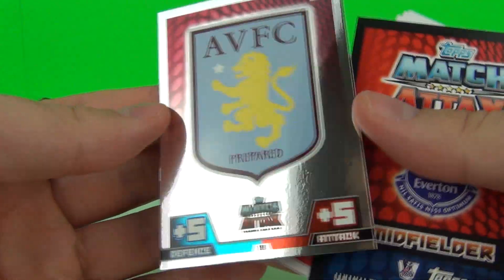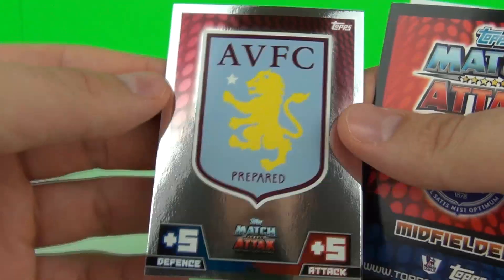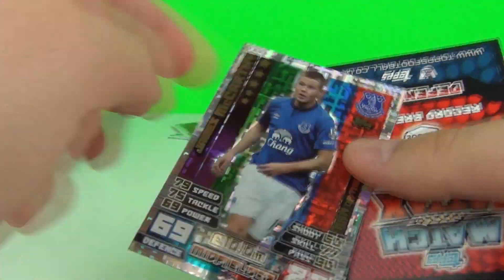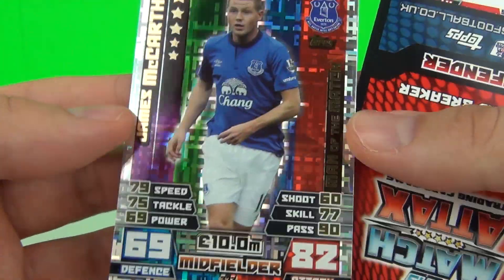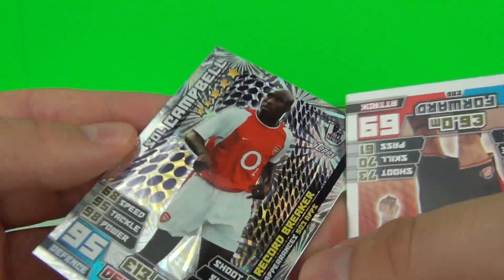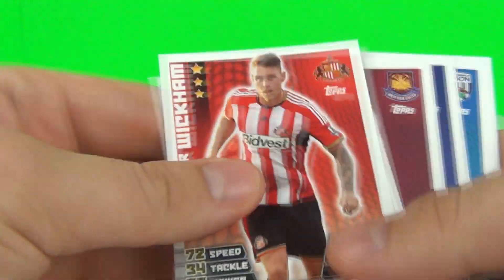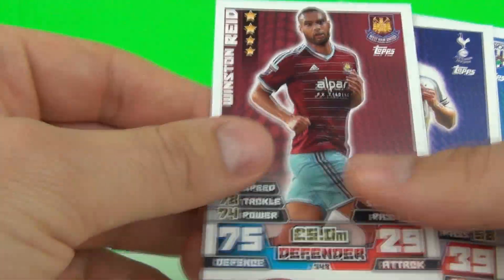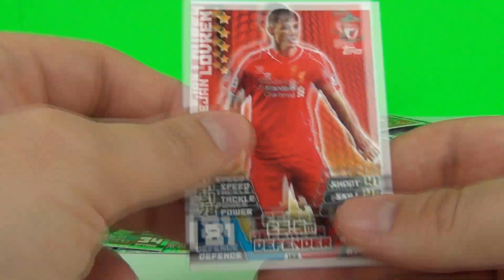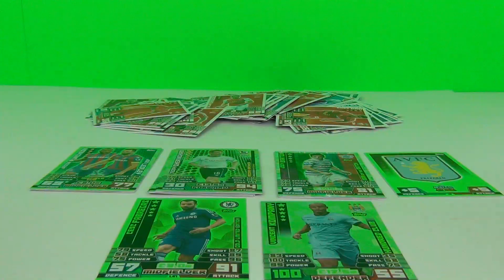I always seem to pull a 100 club card — maybe I'm just very lucky. In the final pack we have a badge card — this is Aston Villa, that is the first team badge card I've seen. We also have a man of the match — James McCarthy — and a record breaker as well, which is Sol Campbell. So three specials in this pack — that was another good pack. Here are the rest of the team cards.